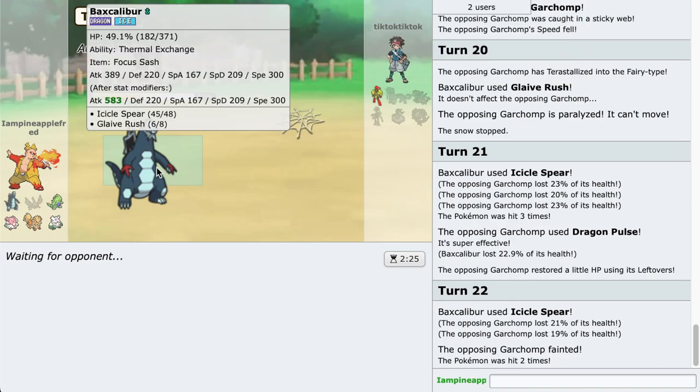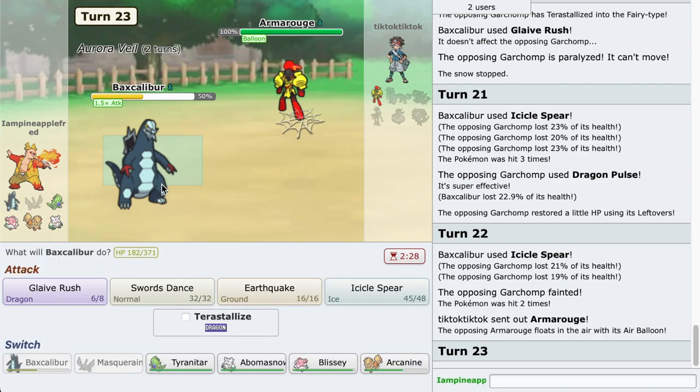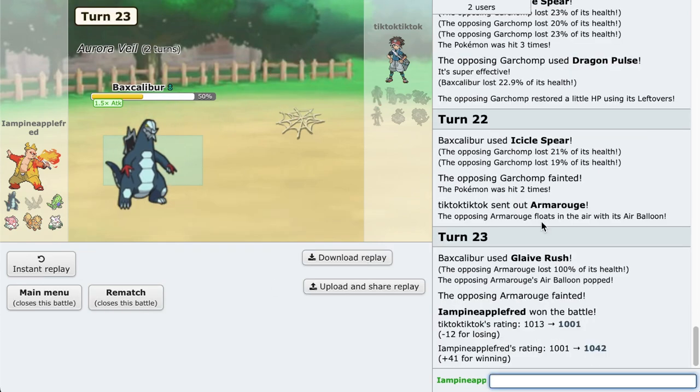Nice and we have one Pokemon left. Baxcalibur is definitely such an insanely broken Pokemon. I should probably use it in my playthrough but I don't know how late in the game you actually get it. But yeah, that concludes the commentary part. Enjoy the salt portion of the video.